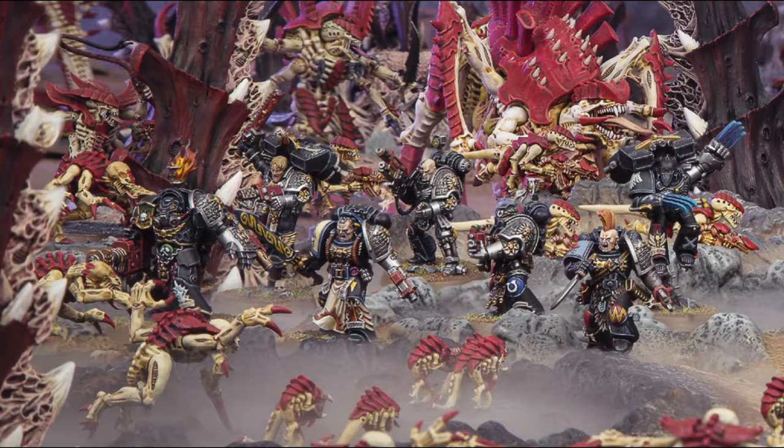Like all Space Marine chapter tactic things, it only affects infantry, bikers, and dreadnoughts. You've got all your different mission tactics with all their different names and they all have the same effect bar one word. Basically you've got reroll wound rolls of one against troops, reroll wound rolls of one against fast attack, against elites, against heavy, HQ, and flyers. Reroll ones to wound — you just select one.